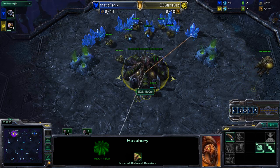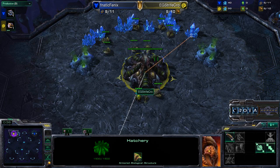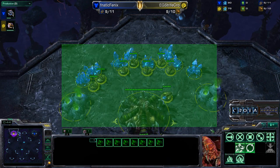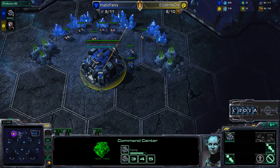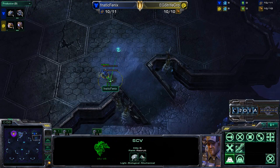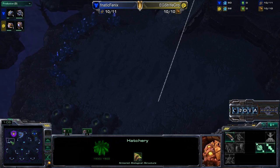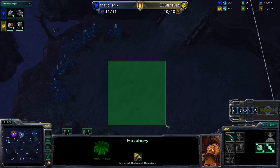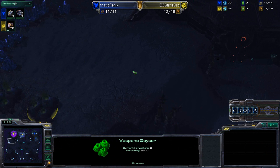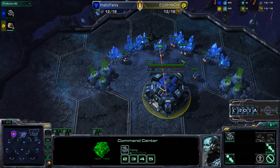Zerg versus Terran on Shakuras Plateau — a pretty interesting matchup and one of my favorites, because a lot of strange things can happen. Double barracks marine pressure is very common, but Shakuras Plateau is a rather large map, so unless he proxy raxed he wouldn't get much done. Zerg players do have a very easy natural expansion to defend here, thanks to this elevated ramp which limits marine line of sight.